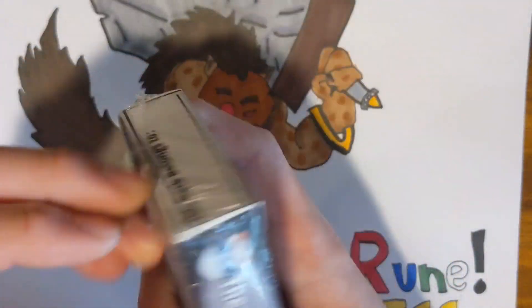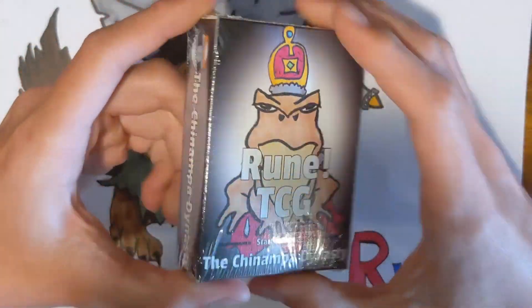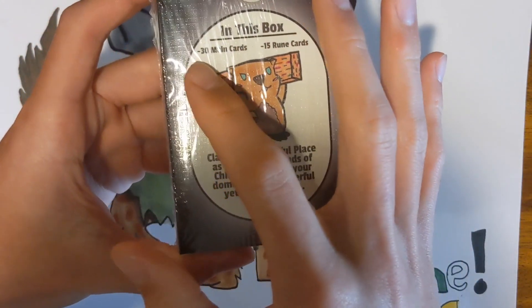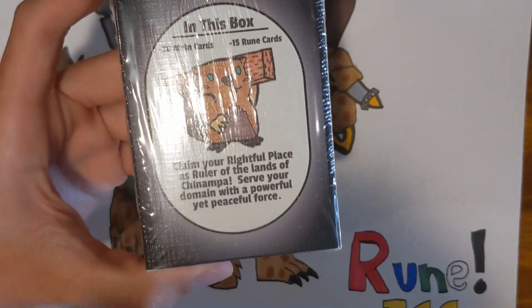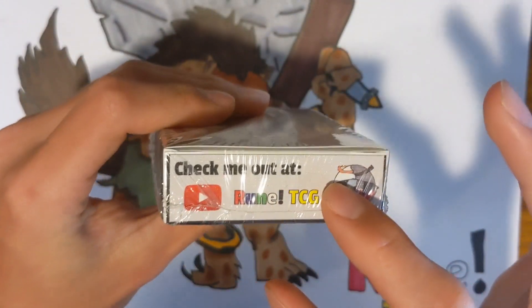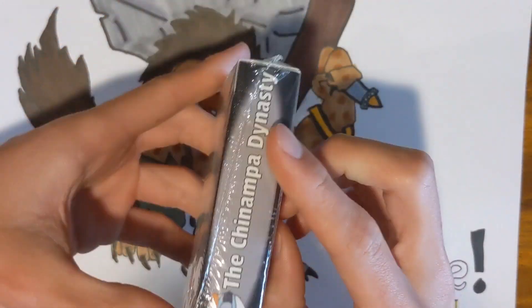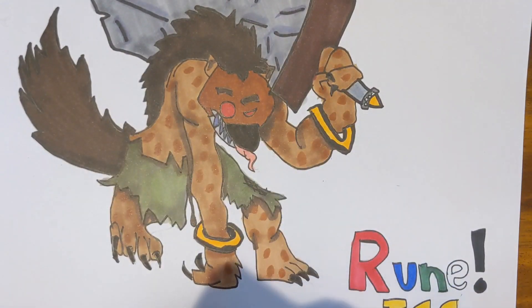Let's start with the white one. There's the boss minion at the front and a weaker minion on the back. It says: 'In this box — 30 main cards and 15 rune cards. Claim your rightful place as ruler of the lands of Chinampa; serve your domain with a powerful yet peaceful force.' There's also text on the sides, and my YouTube channel at the top, just like all my other starter decks.